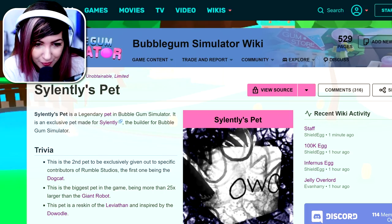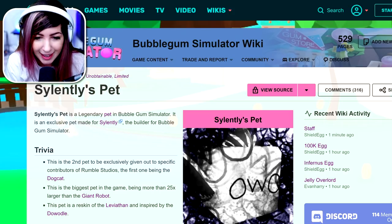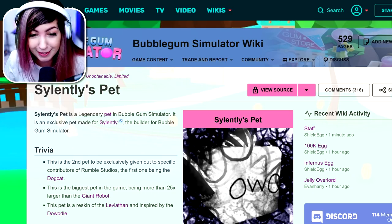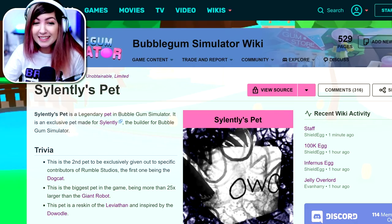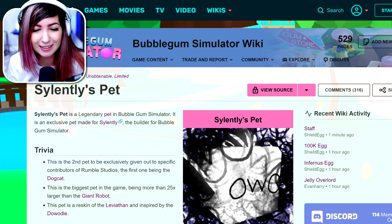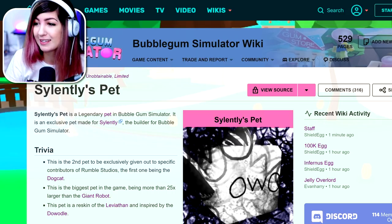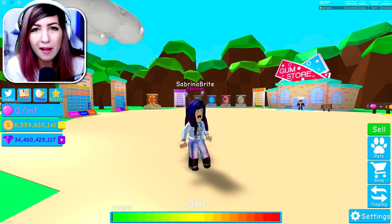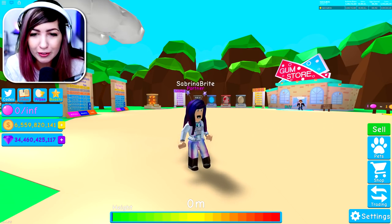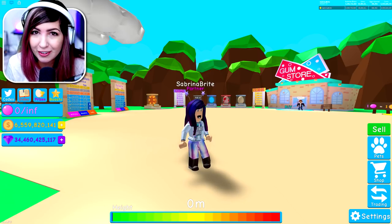This is the second pet to be exclusively given out to specific contributors of Rumble Studios, the first one being the dog cat. This is the biggest pet in the game, being more than 25 times larger than the giant robot. This pet is a reskin of Leviathan, inspired by the waddle. I don't even want to look at the stats — I want this to be shocking. While I'm waiting for her to join the server, I want to give a quick shout out to the person who helped put this video together on Twitter.